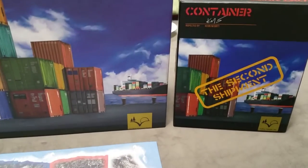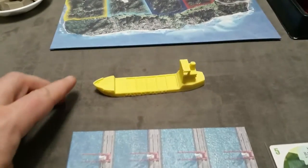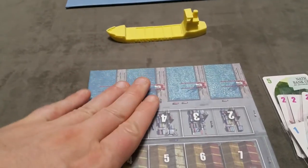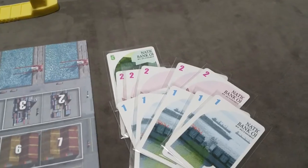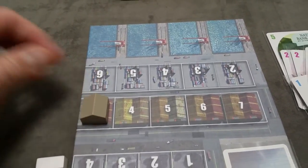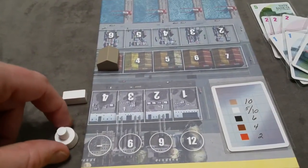I'm going to cover the rules for the base game and then afterwards cover the different modules for the Second Shipment. Each player will start with a ship, starting out at sea versus the island or versus their player board. Every player will start with 20 money cards in their hand and a starting warehouse.